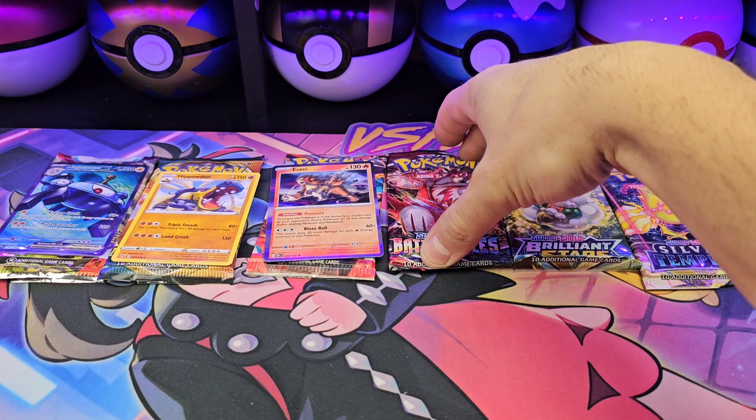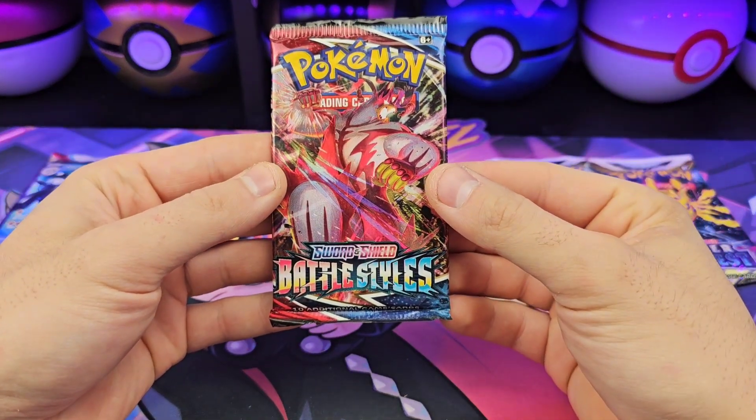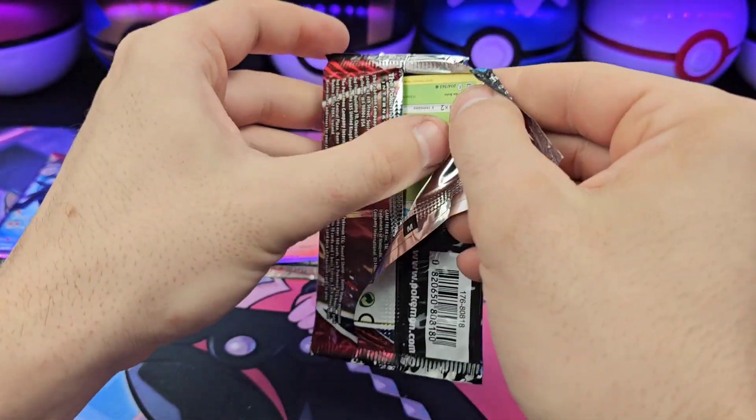Bunch of Battle Styles — a lot of people's least favorite set, but I don't mind it. I do really want that Sleepy Tyrannosaur alt art.